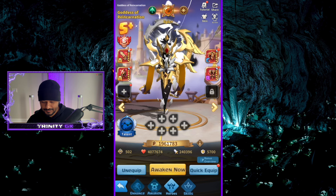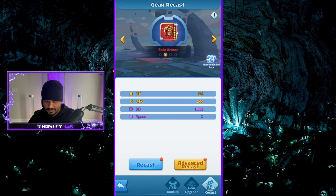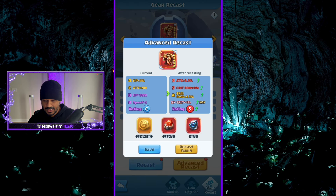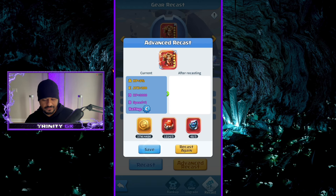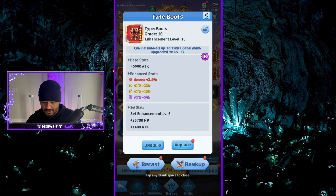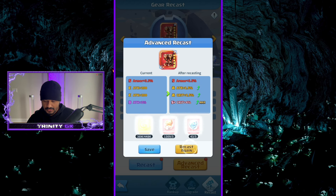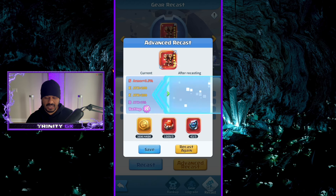Next time I'm gonna put my advance recasting items on a different hero that doesn't speak for 30 seconds each time. Advance recast — attack, crit, skill damage — I'll save it for now because we're running low. We only have nine left and probably nine pieces of armor to do. We haven't got any armor penetration or damage reduction that's really good yet. Man, this is so difficult.